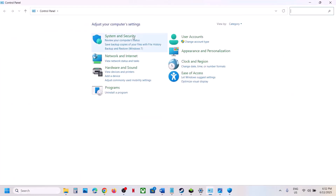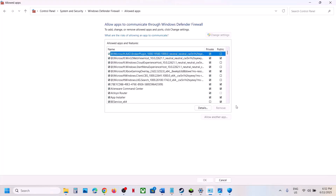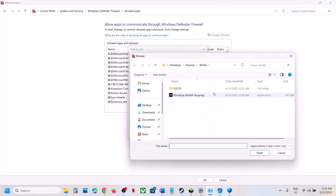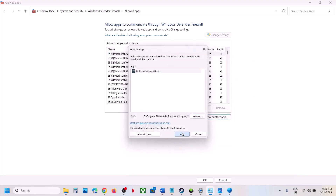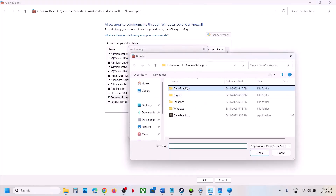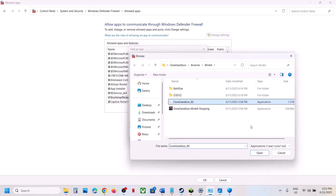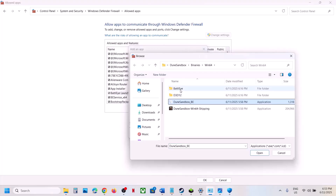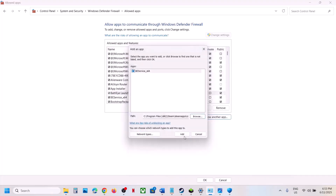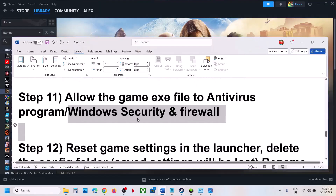Also open Windows Defender Firewall through Control Panel — System and Security — and click Allow an App or Feature Through Windows Defender Firewall. Click Change Settings, then Allow Another App, click Browse, and add all the game EXE files: from the main game folder and from the Binaries Win64 folder, including the BattleEye EXE. Once everything is added, launch the game and check.